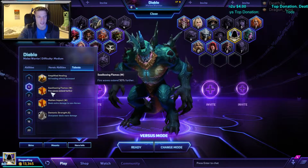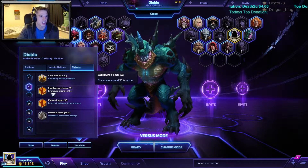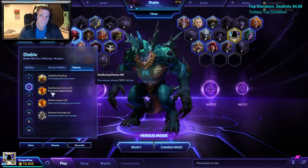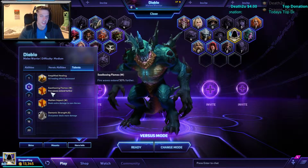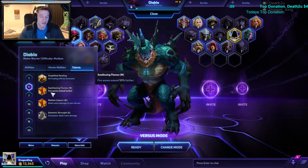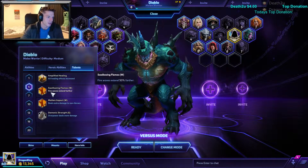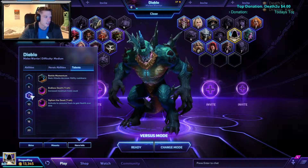It is meant to be Amplified Healing on this build, but I've decided that the Fire Waves extending 50% further is very handy for team fights. It can reach all the way through things and find a lot of hidden people, which is massive against people who are running or in team fights in general.